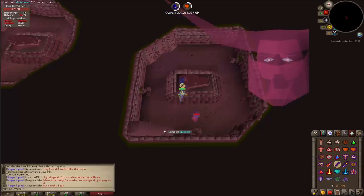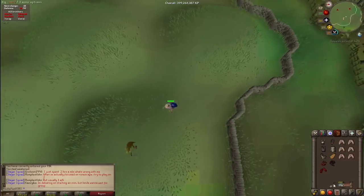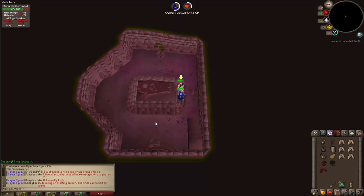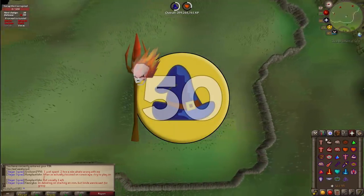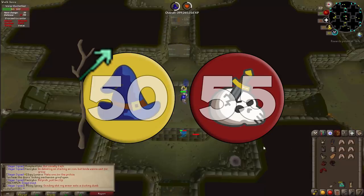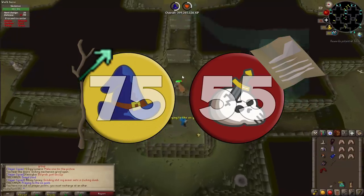You can use any combination of gear available to you. For magic, the bare minimum is level 50 with access to the Iban blast and Iban staff, received after completing the Underground Pass quest. At 50 magic with 55 slayer, you can use slayer dart with a slayer staff — add a slayer enchantment for boosted damage, which only costs 2,000 to 3,000 GP. Level 59 gives access to fire blast, requiring death runes, air runes, and fire runes.